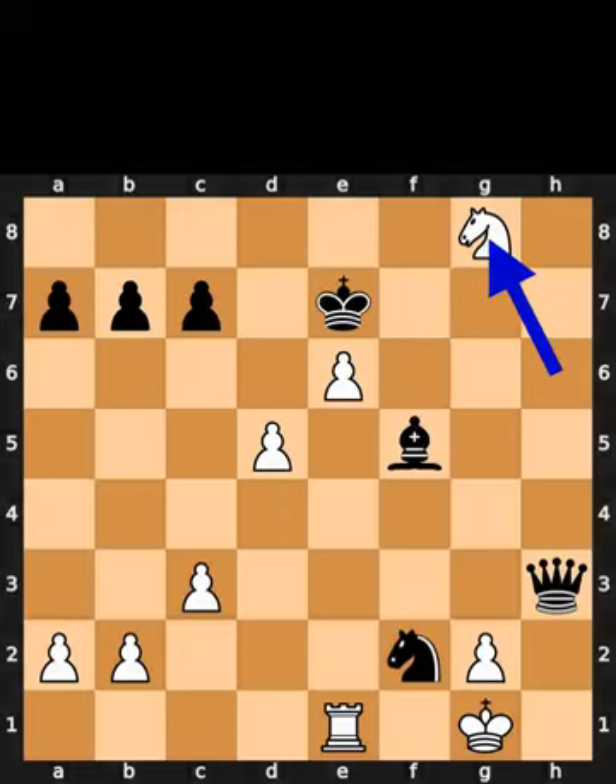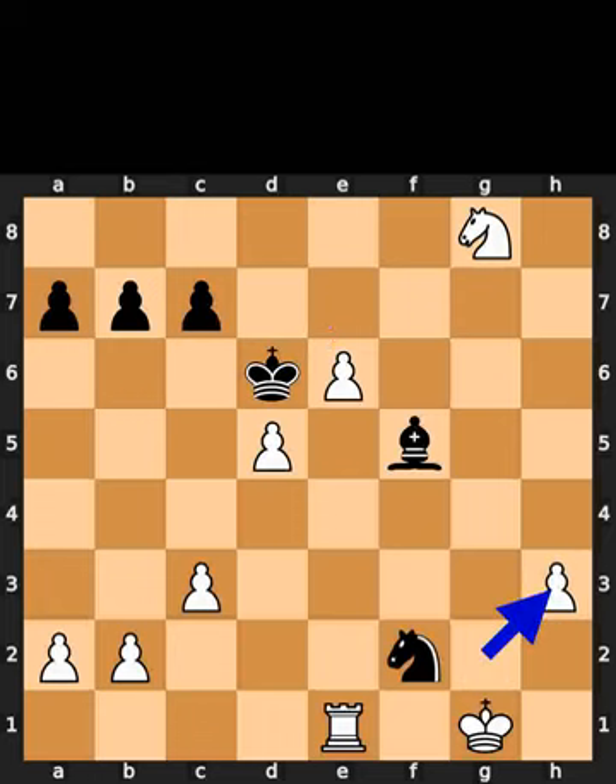White takes the rook on g8 using the knight with check. Black plays king to d6. White takes the queen on h3 using the pawn.